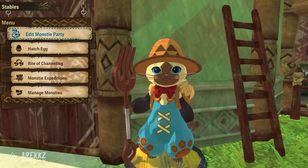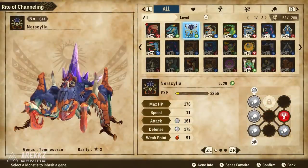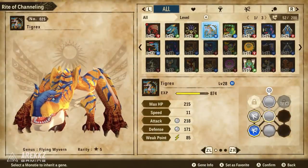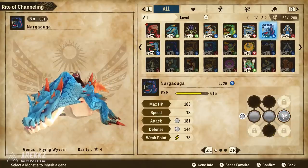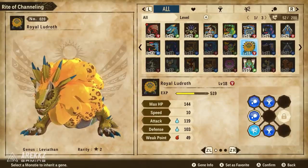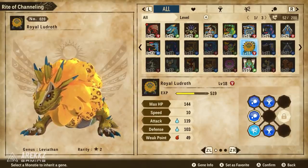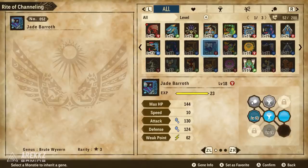Once you've done that, head over to your stables, speak to the cat stable keeper, and go down to Rite of Channeling. The first thing you do is select the monster you want to channel things into — the monster you want to improve — and the second monster will be the one that gets consumed. Keep in mind that any time you use the Rite of Channeling and take an ability from a monster, that secondary monster will be consumed and therefore gone. It is not a copy — it's a cut. Think of it as Ctrl+X, not Ctrl+C.